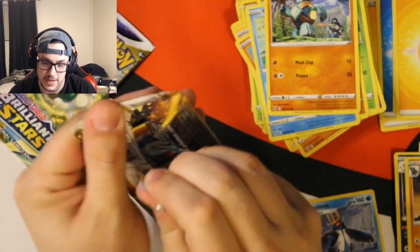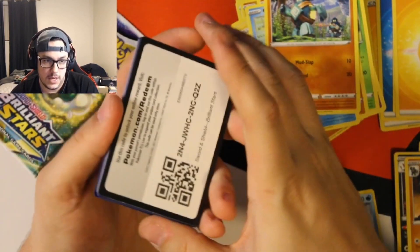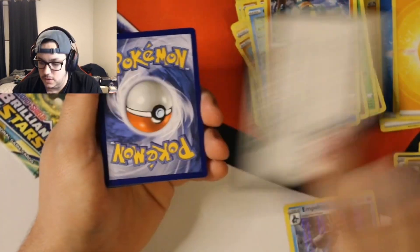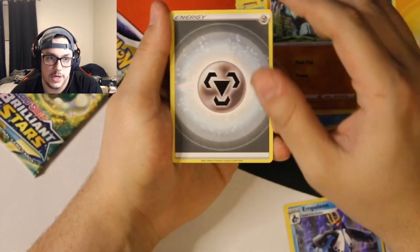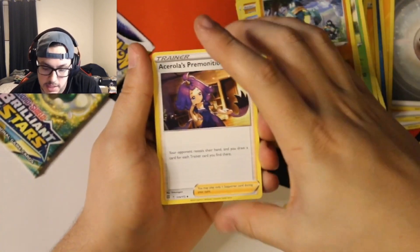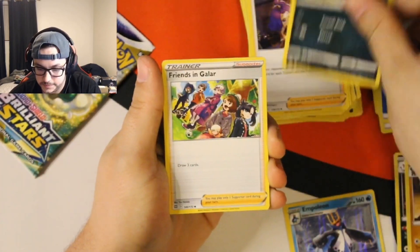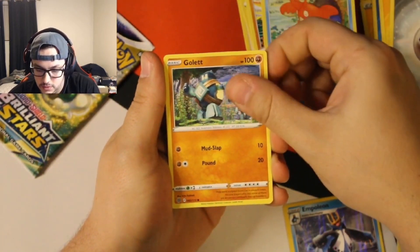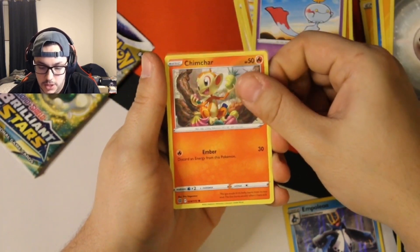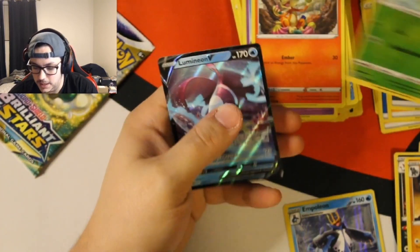Two packs left and we've hit absolutely nothing of note — let's change that. Metal Energy, Acerola's Premonition, Morgrem, Corphish, Golett, Chimecho, Chimchar, reverse Turtwig. Oh man — it's a V card but it's just a Lumineon V. All right.